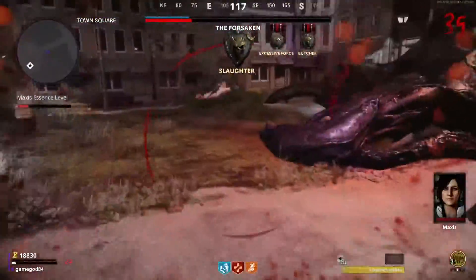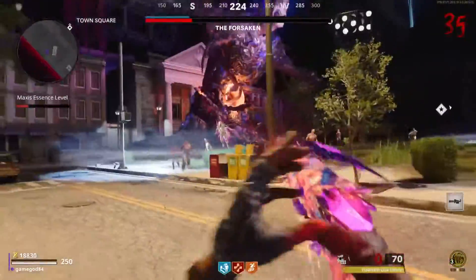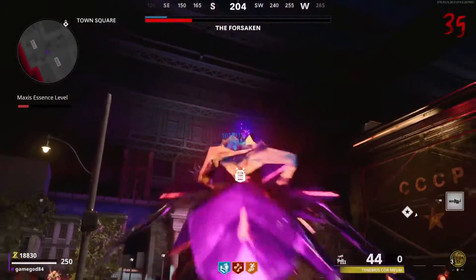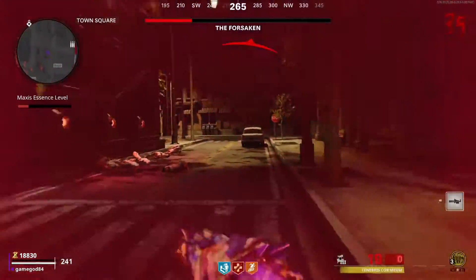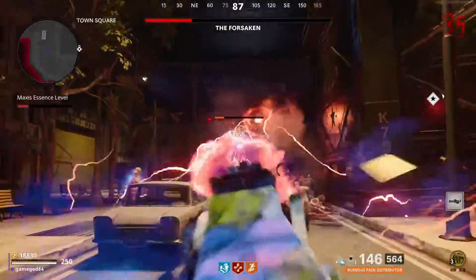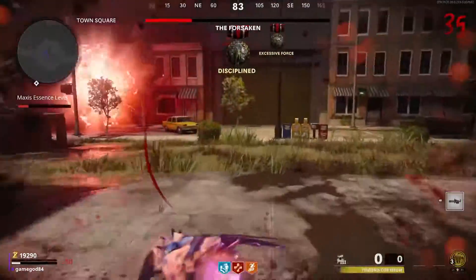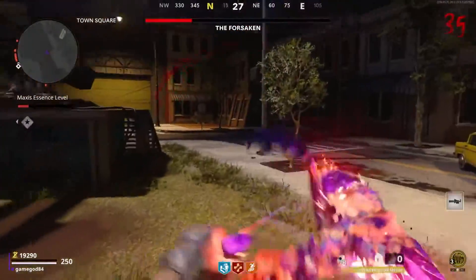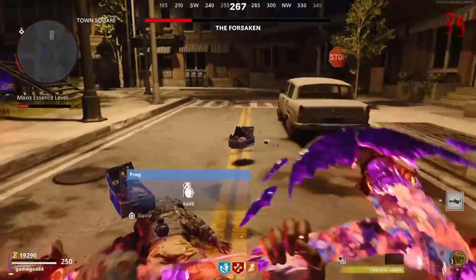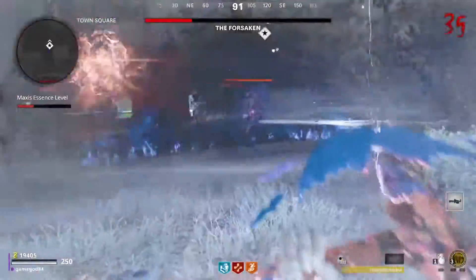Now I just have to survive and get that last bit of armor down — running laps, watching out so I don't get frozen. He's shooting blizzards at me left, right, and center. This should do it — finally! Now I just have to avoid everyone trying to kill me. There's a disciple — that pissed me off. I've got to stand under Samantha and charge up the cannon. Running laps trying to avoid everything after me. Finally — take out that tormentor.